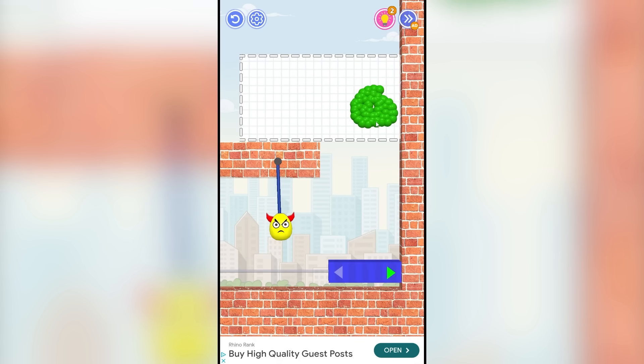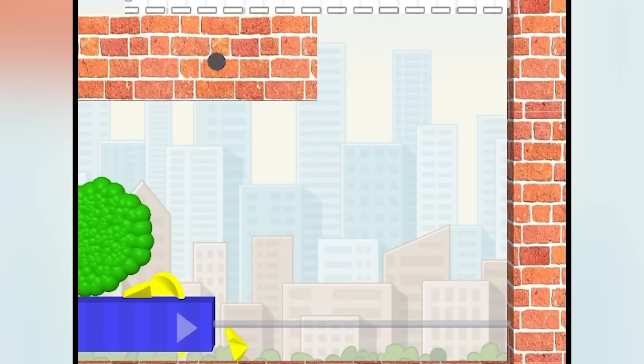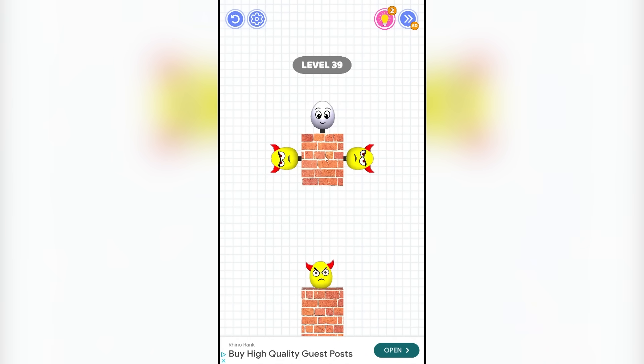Level 38 — so we want to get the ball onto the moving platform and then it's going to move automatically and kill the dumb egg. We put it on and it goes to the left and good night. Ooh, a new ad finally. Too bad, nobody cares.